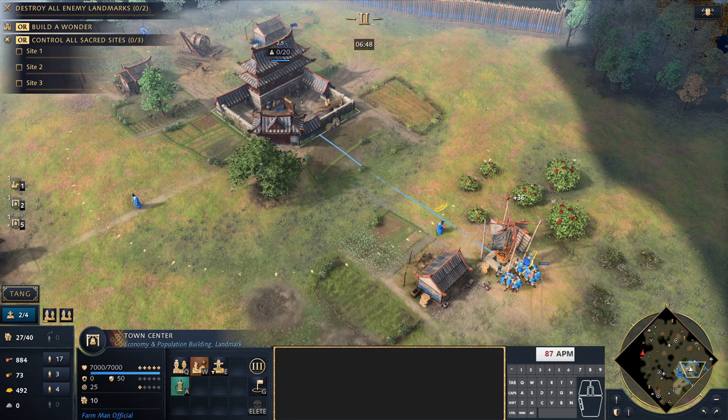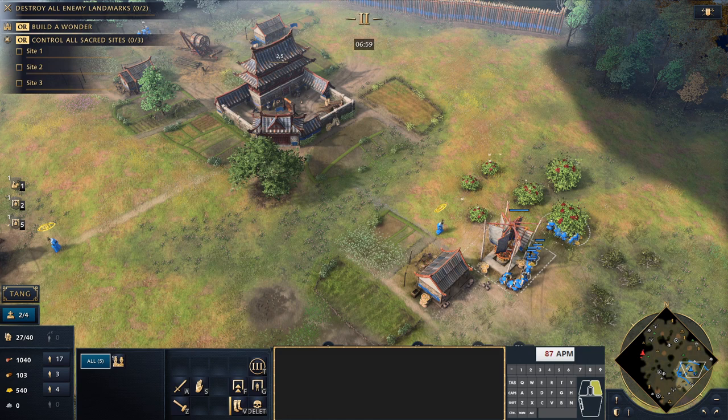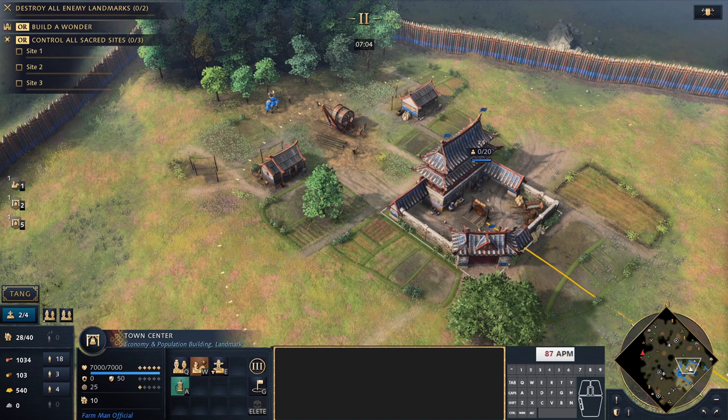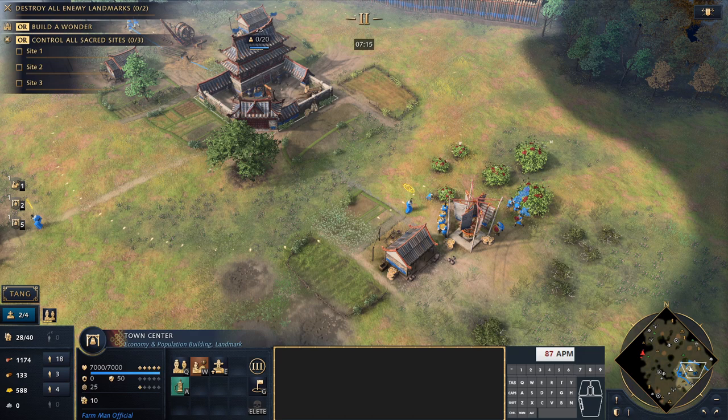We take the imperial official supervising the gold mine to collect gold taxes as well. We're on our way to castle age — you may notice this castle age time is a bit slower compared to the fast castle into crossbowman build order for the Chinese, but that's expected because we are fully walled, which offers a lot more protection and buys us time.